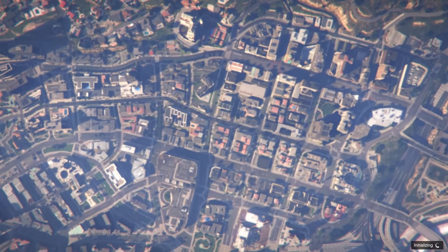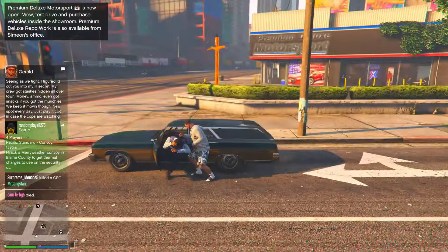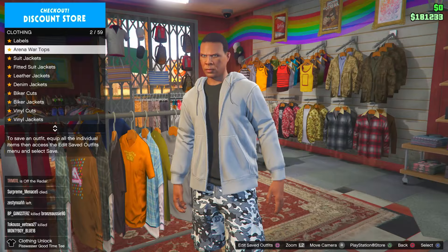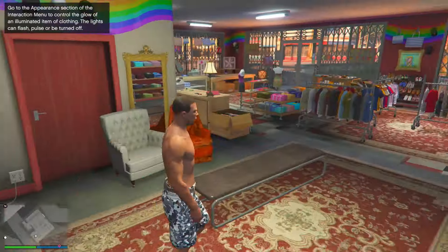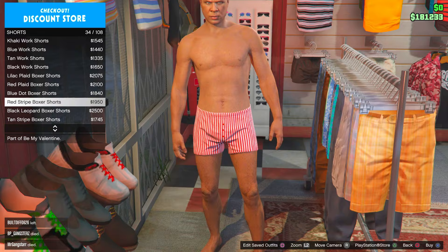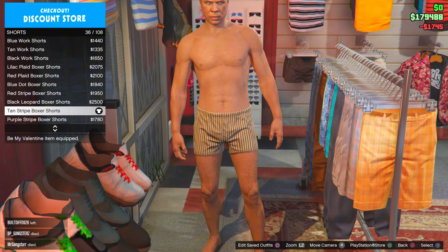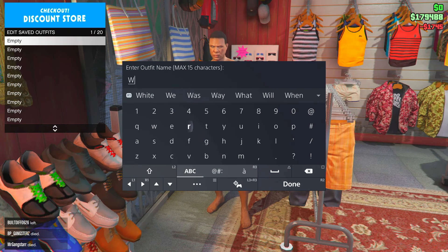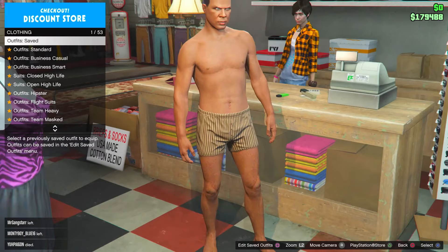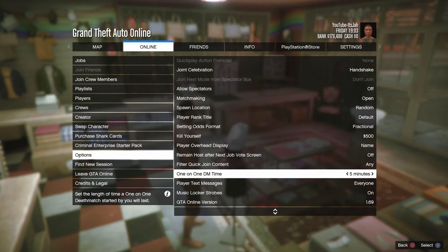Once you're in a GTA lobby, if you see no clothing stores on the map just find a new session, but the clothing stores should pop up. Make your way to a clothing store and take off your jacket, shoes, and any accessories or t-shirt. Then go to the pants section, go to shorts, select number 36, and equip the tan striped boxer shorts. Walk up to the counter and save the outfit in any slot — slot 1, slot 15, it doesn't matter.